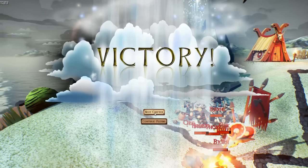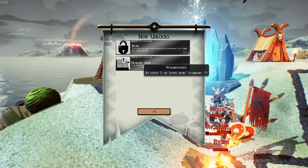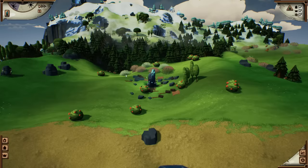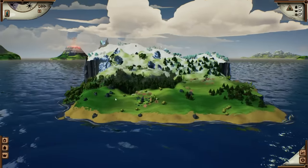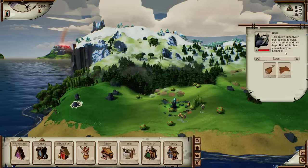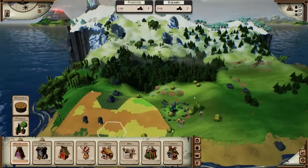So we'll play the next chapter. Oh, we've unlocked the bear. Achieved a new map size with new possibilities. Let's keep going. Alright, so there's our spawn. It says it won't bother you unless you bother it - okay, well let's not bother it then.